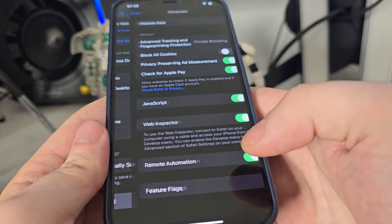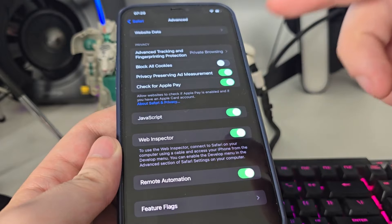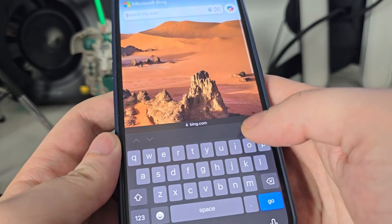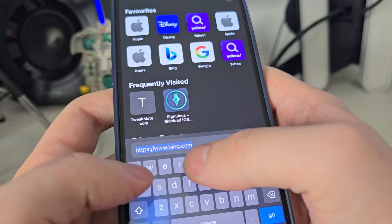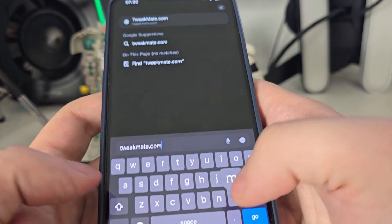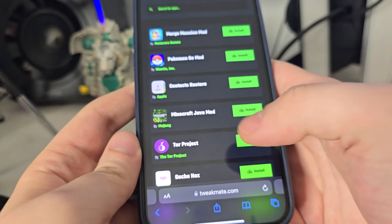Go to Advanced and make sure that JavaScript is turned on — this is key. After you do this, open up your browser and type in tweakmate.com.